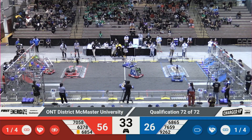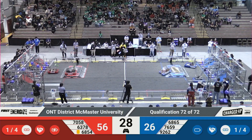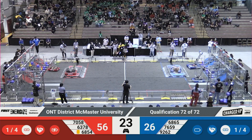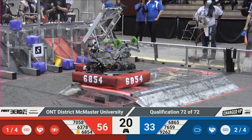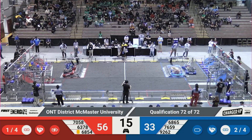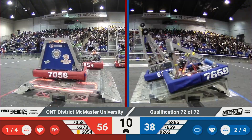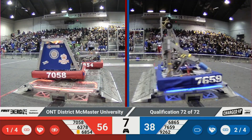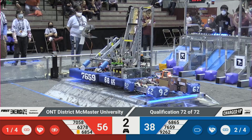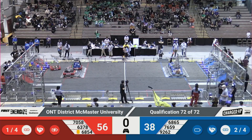Back over on the red line, looks like 68-54 has already gone to engage on their charge station, and looks like their alliance partners might be joining them soon. Over in the blue alliance, we have 92-62 already engaged on the charge station. Looks like they're making a bit of room for someone to join them — 76-59 for the blue alliance joining 92-62 to try to engage over the blue alliance. Looks like 70-58 joining their alliance partner — two robots engaged on the red alliance. Looks like the blue alliance is trying to get three robots engaged. Tipping back and forth — will they get it? Three seconds left, and it looks like they might. We'll have to wait for the final scores to see how that affects the match.